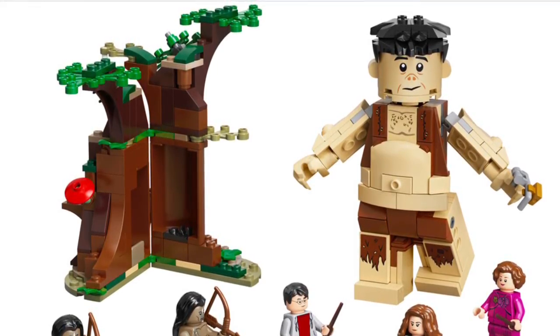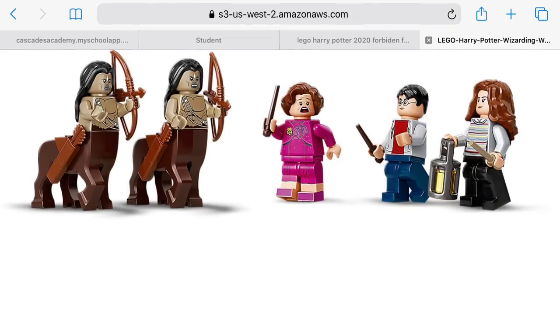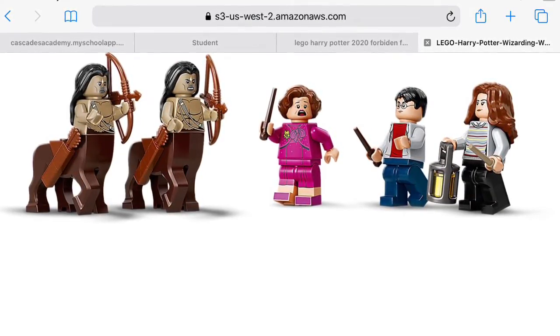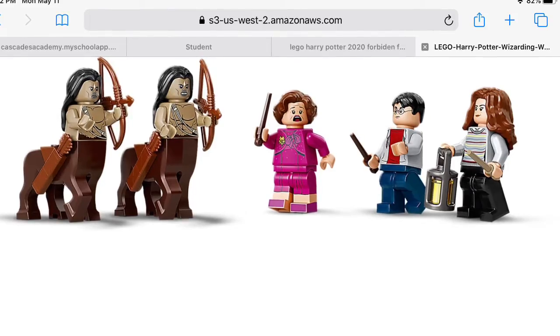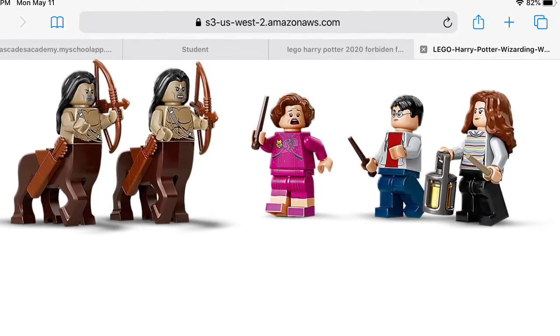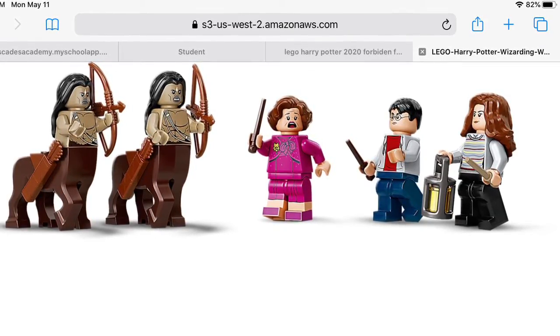I can't really see it though. So these are the minifigures. We have two amazing centaurs. Umbridge is different than the Bricktober pack, which I like. Here you can also get in the burrow. Mine looks really good. The centaurs may be identical — they just have different heads. I'm not sure, but really cool figures.